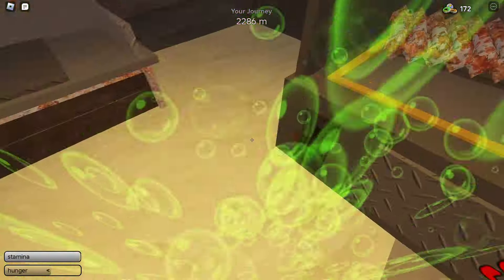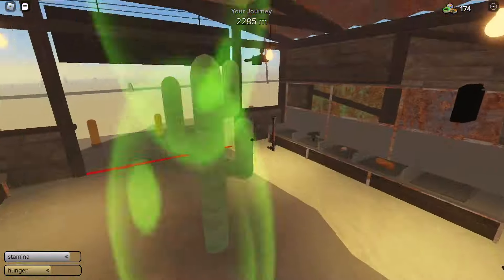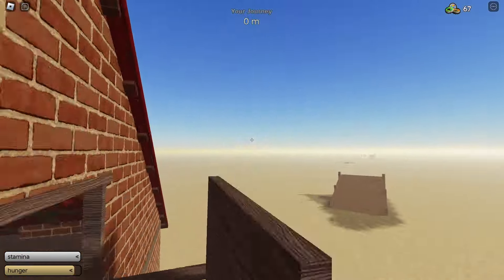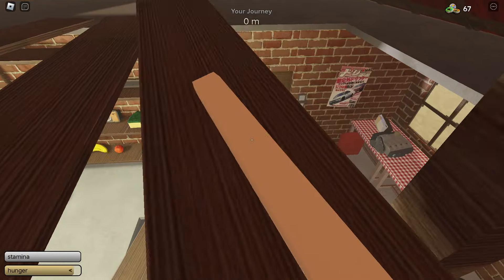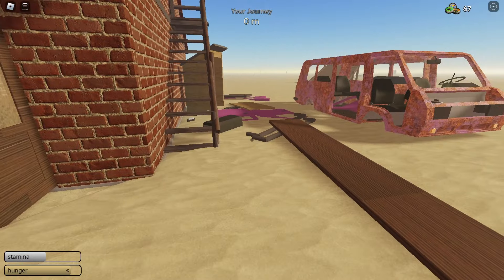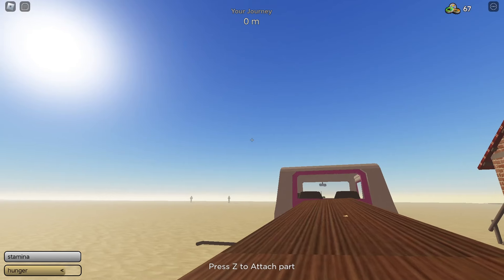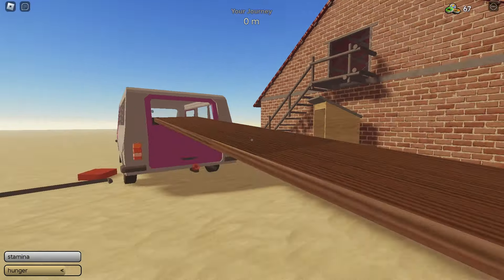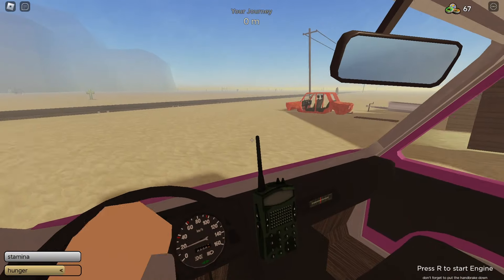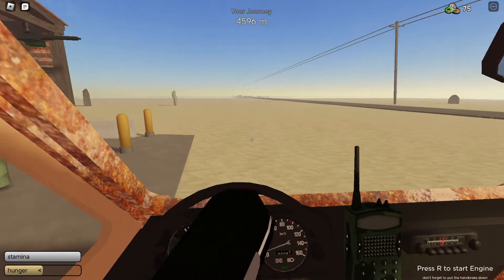Now on to the stealing part. Shout out to Dox for this method — you take a steal plate, go out here, put it down, and build your van with it. What you do is attach this to your van, then find a new store. We're coming up to the shop right now, let's go.